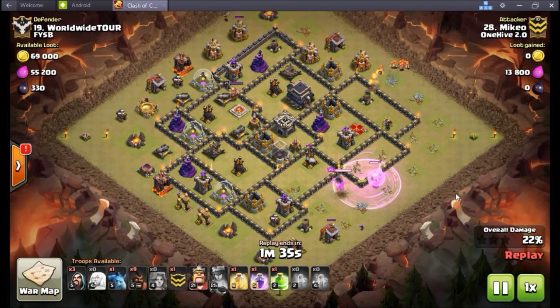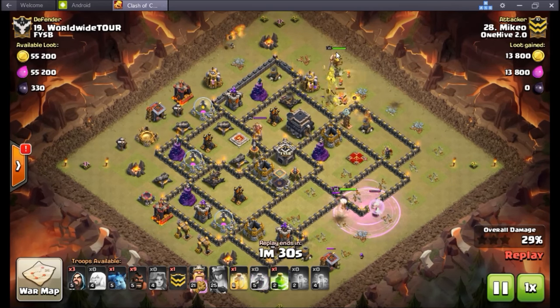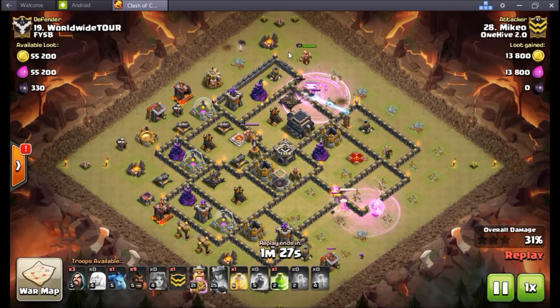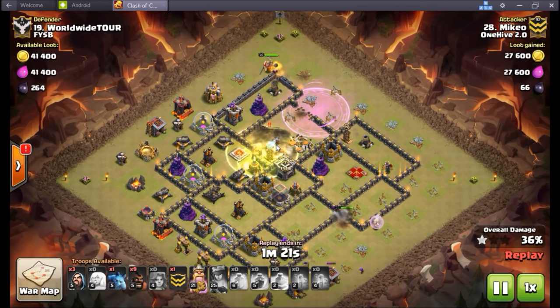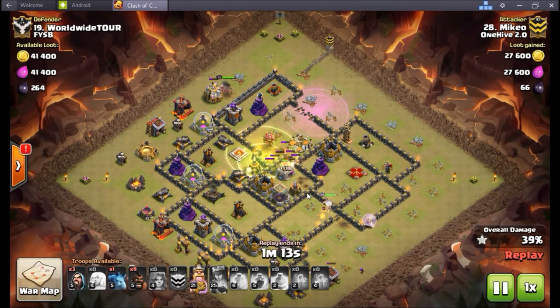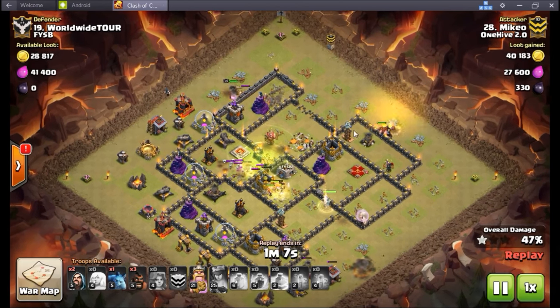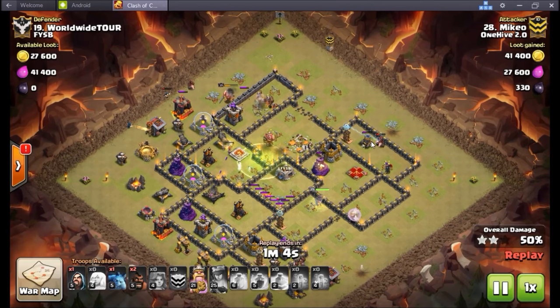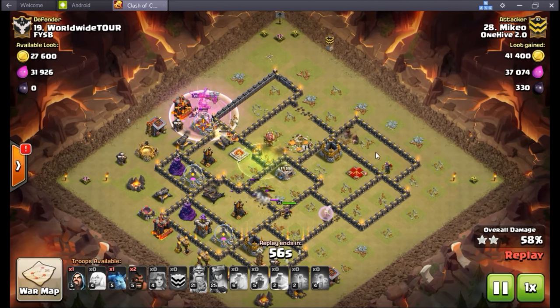He needs to get that Air Defense taken care of - does not want to lose those healers. Down it goes, down the Archer Tower goes. Now he's going to unleash these Valkyries. If you watch as the king goes for the walk, he did not funnel off this army camp but it ends up working perfectly because Mikhail's got miners in his CC. Keep in mind he still has not dropped his CC yet. The king walking here actually works out very well because he's got all these Valkyries on heals - they're okay in the core. The queen is stepping up and continuing to create the funnel on this side. He drops a few hogs up here - probably wanted more because of that tesla there.